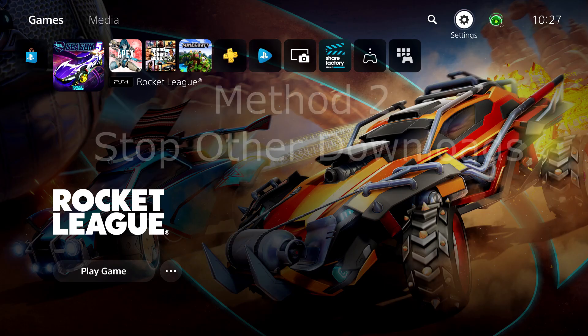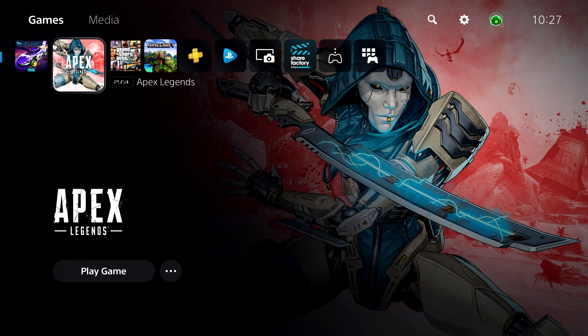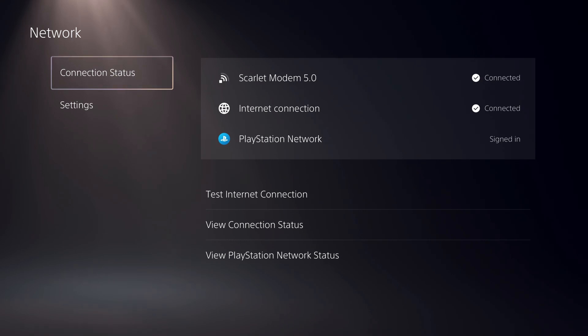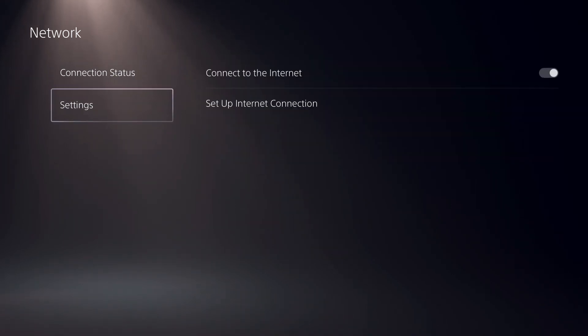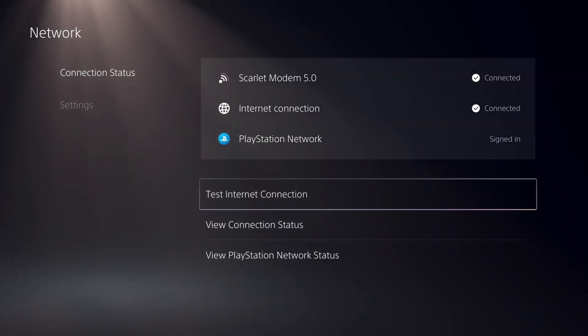The second way will be stopping other downloads. Let's say you're downloading something right now — it could be on another console. If you're downloading something with your internet, you will get bad download speed. To test this, I will go ahead and test my internet connection using Wi-Fi while downloading nothing at all, and then show it once I download a game.